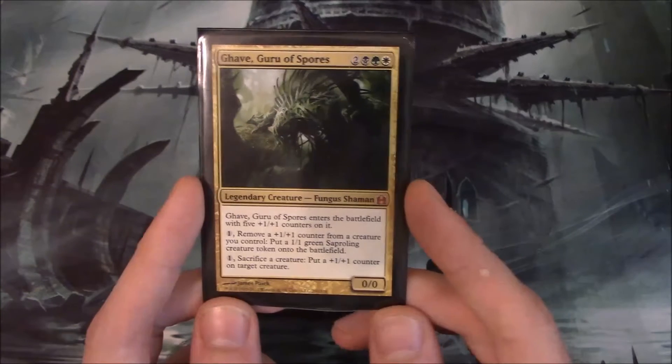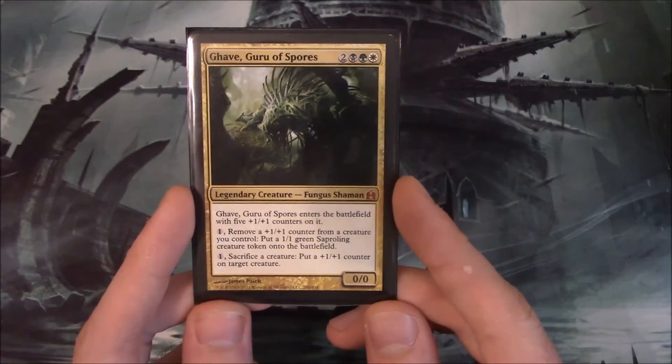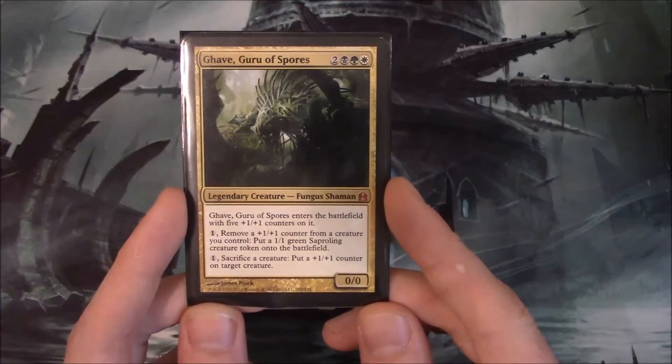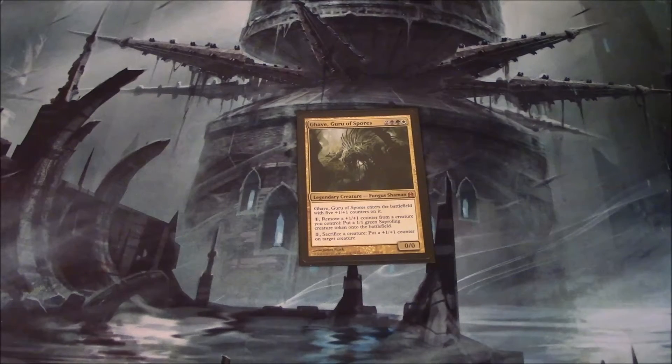He has two activated abilities: pay 1 and remove a 1/1 counter from a creature you control, and you get a 1/1 green saproling. The second ability is pay 1 and sacrifice a creature, put a 1/1 counter on target creature. As you can probably guess by his abilities, Gavail is a really nasty creature because he can make himself very big if you have a lot of creatures that you can sacrifice, and he's also really good at generating creature tokens.